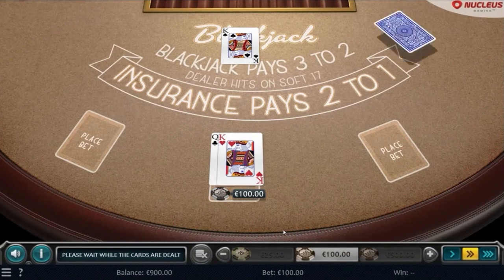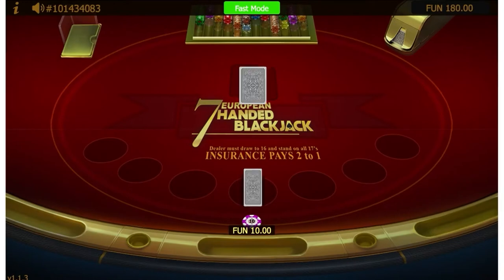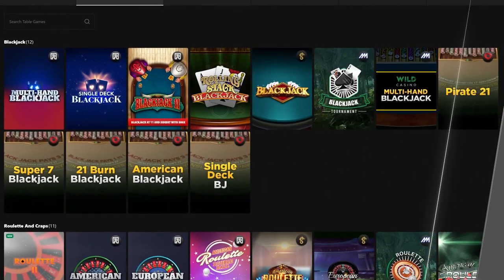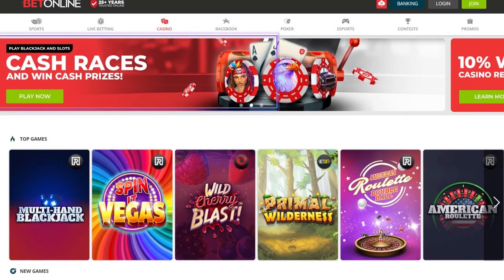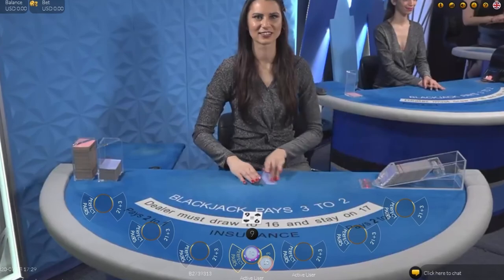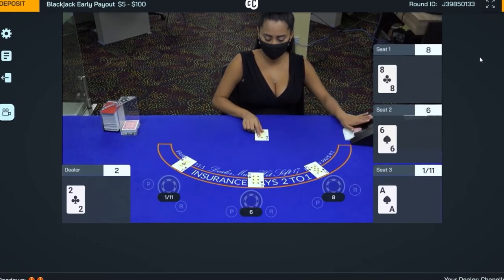If you find yourself getting bored of the classic base game, there are hundreds of variations out there. Some have different side bets, while others have entirely different rules. Online casinos are a great place to look for new and exciting versions — plus, they frequently hand out lucrative bonuses and perks, and you never have to leave your couch. Some people are die-hard fans of the land-based casino experience and prefer a physical table, but Live Dealer Studios can provide a happy medium.